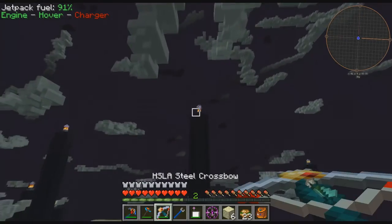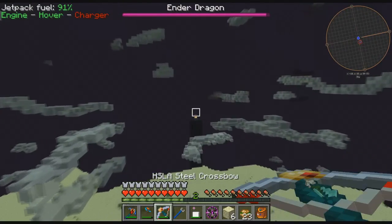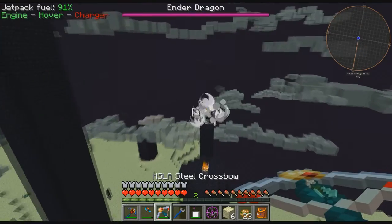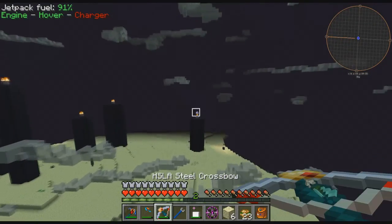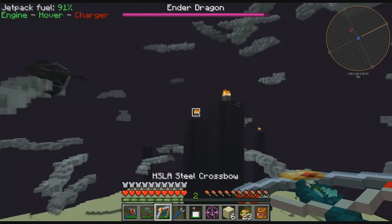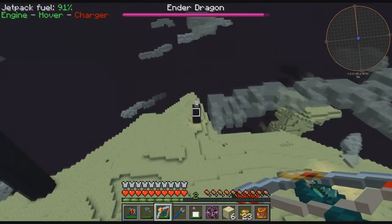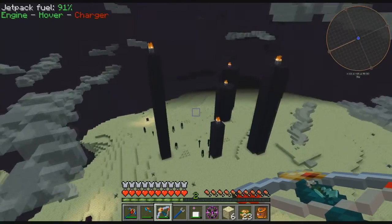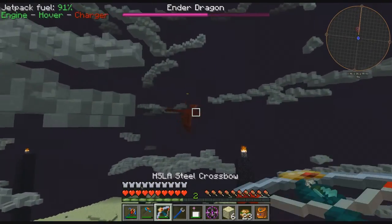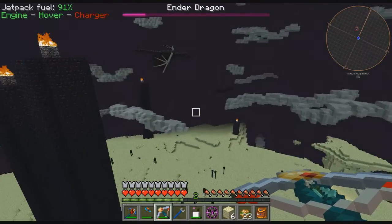I have yet to see the dragon. There she is. Look at all these broken crystals. Look at all my arrows up here. It looks like there's one there — I think I got them all. Where you at? It's consistent 34 damage. I want to bring her back over — make sure we're over the island before we go.